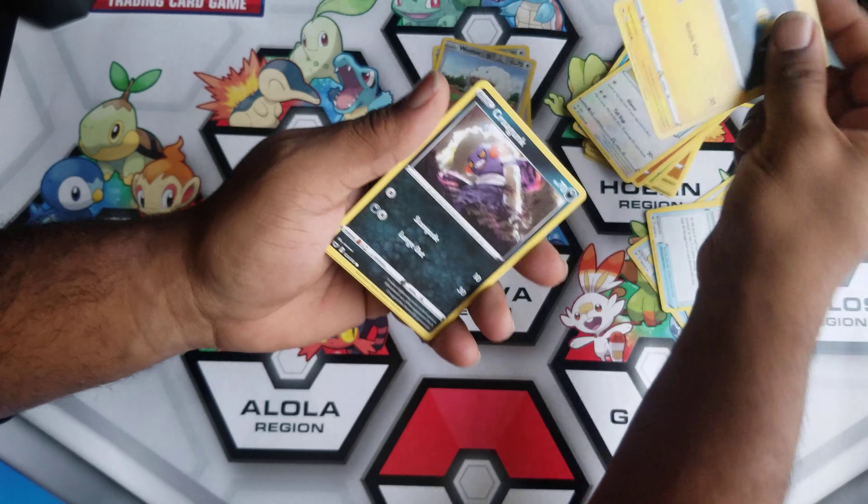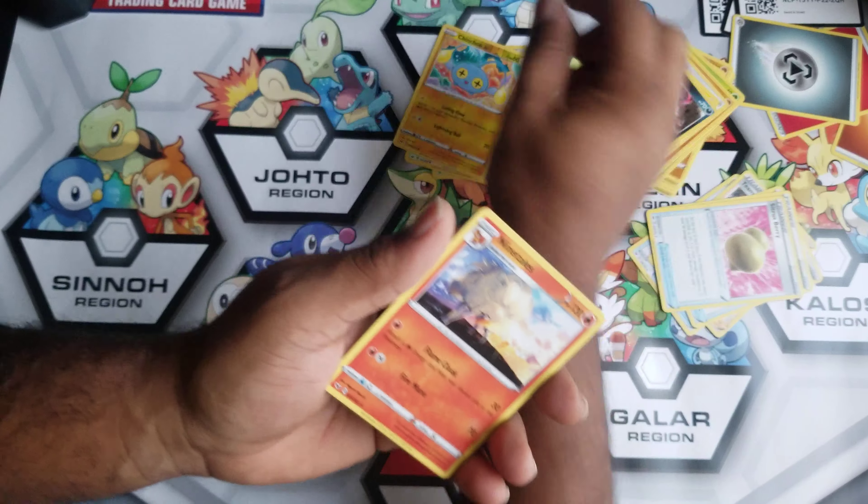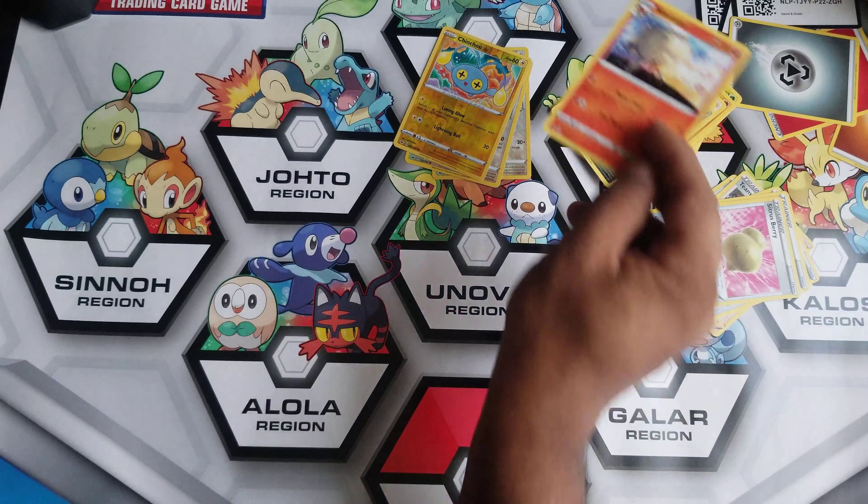Rhyhorn. Hey, holo. And then the new Ninetales — it's not as good as the old one, but it looks cool.